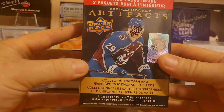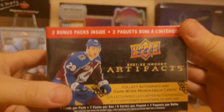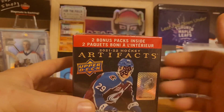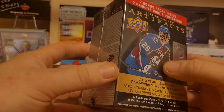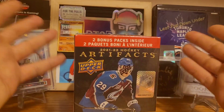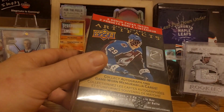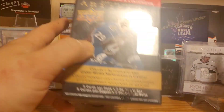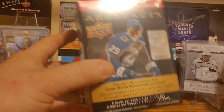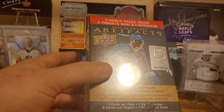All right, what's going on everybody, welcome back. I was at the store the other day and I saw these had arrived on the shelves. I've never opened a retail blaster box of Artifacts before. I recently opened a hobby box and got a really nice Quentin Byfield rookie, but it wasn't the best — both relics were Ty Smith cards and the autograph wasn't great. I want to compare this to the hobby box to see what you get. I'm not even sure if you get a memorabilia card guaranteed in this.